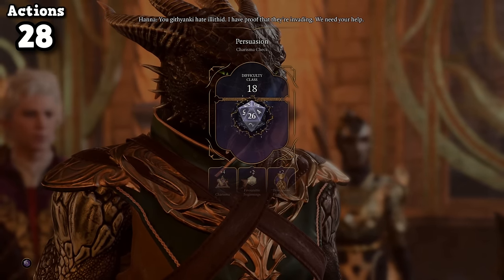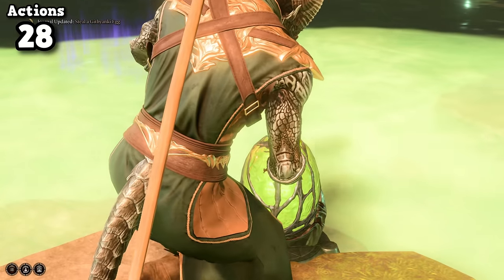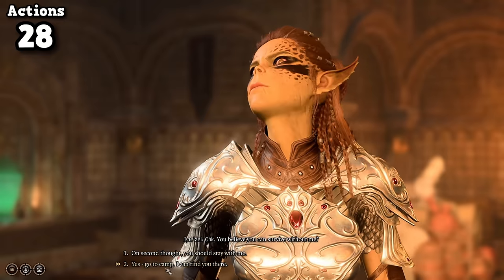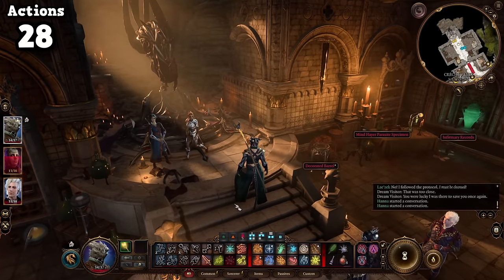Entering the Crèche and passing the dialogue check got us to level 5, along with a new tier of spells. I took their egg, bought some gear, and forced Lazelle to use the Zaith'isk, because there's no way in hell I'm passing all those rolls. She took the permanent stat hit for us, and with that I sent her back to camp where she'll never contribute to my story ever again.